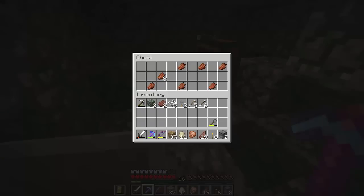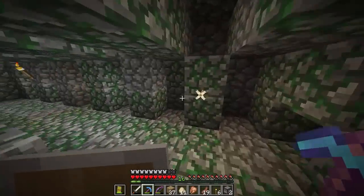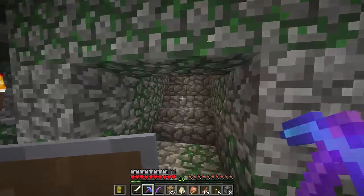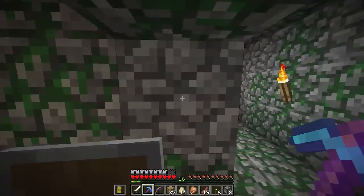Let's see what's in here — moment of truth. Aw man, rotten flesh? I was excited to get something better than just rotten flesh. But I know there's another chest around here that we're going to explore and try to find. I think you have to open one of these switches and something opens. Let's go try again and see if maybe something will open.